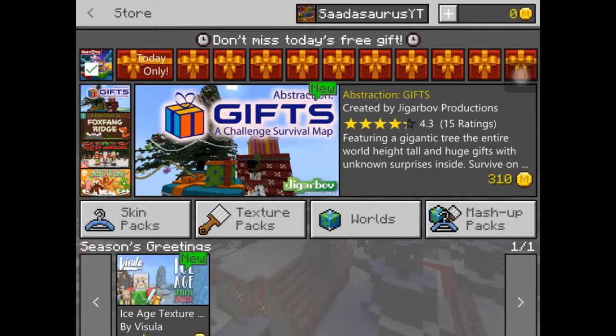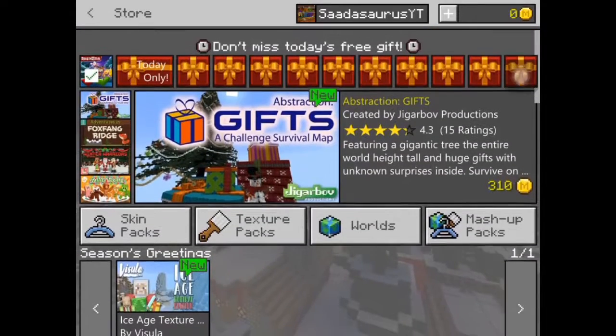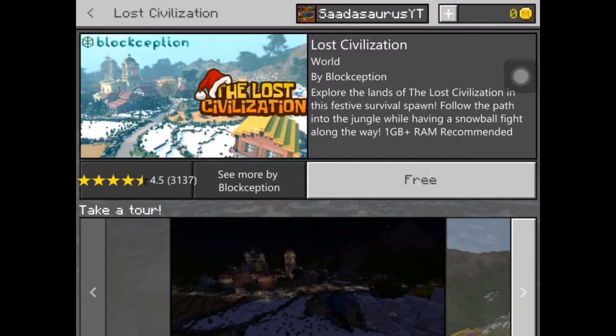On the second day of Minecraft — what's gonna happen? They don't say anymore. Okay, so on the second day of Minecraft, we get the Lost Civilization, by Bloxception.